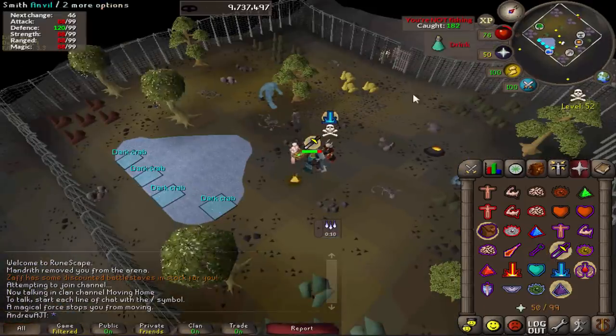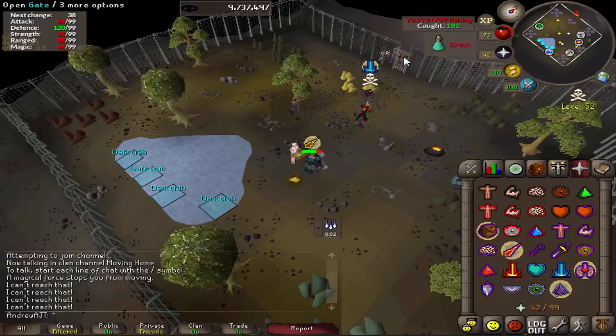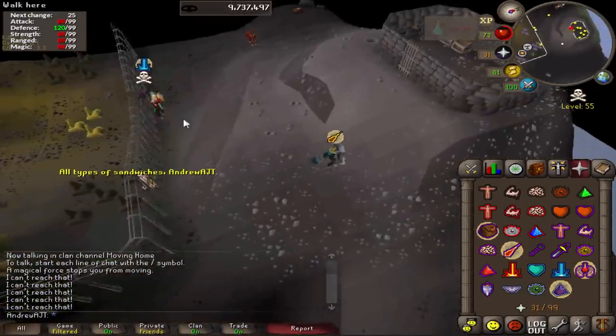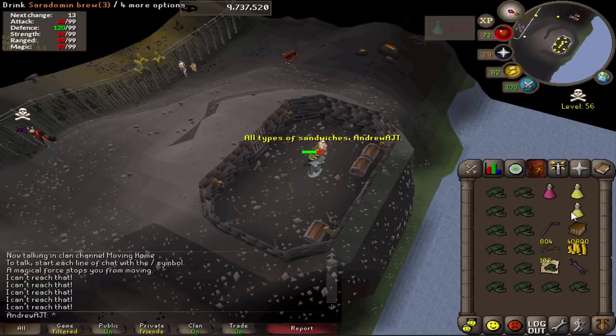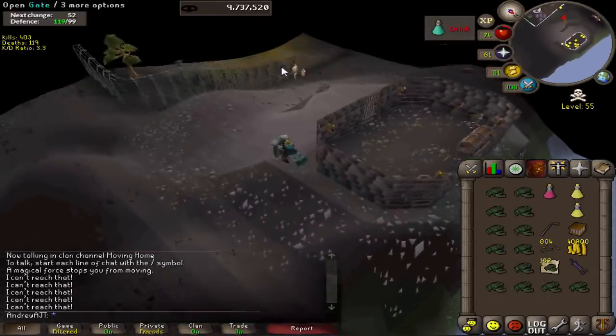Escaping PKers is really easy. With in-game sounds on, you'll hear right away when you're being attacked. Turn your quick prayers on and make your way to the gate — having Augury on makes it less likely to be frozen. If you're frozen at the gate, you can keep going inside and outside the arena to save yourself some attacks. Make sure you drink your restore after brewing to keep your mage defense high. Once you picklock the gate and get inside, the PKer will usually not follow because it's really hard to get attacks in with the axes. If they do have a huge team and come in, you can close your client and you'll be X-logged within about a minute.